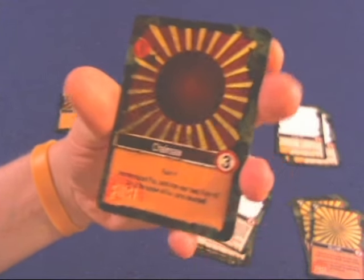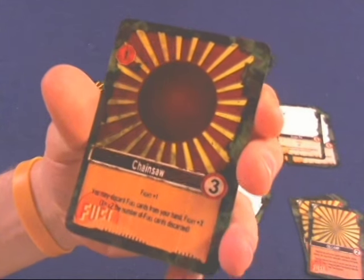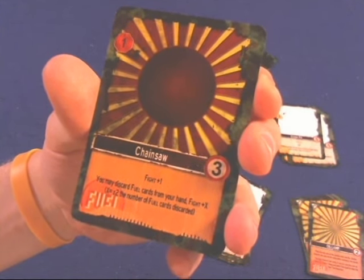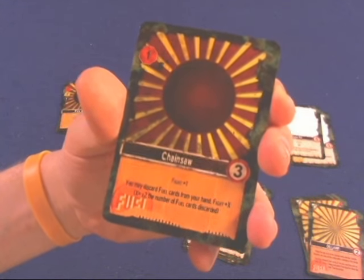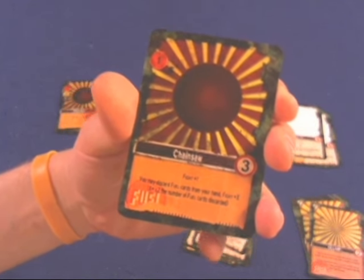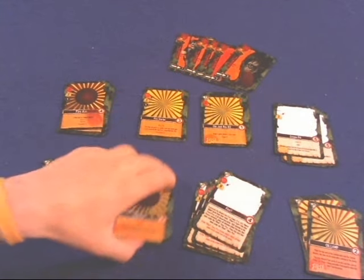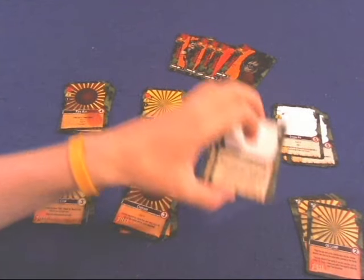Next we have the Chainsaw, which might be one of my two or three favorite cards of these eight. It instantly gives you a fight plus one — I assume you can just throw it at somebody — but you may also discard fuel cards from your hand and the chainsaw fight becomes times X, meaning the number of fuel cards discarded times two is your new fight value. The Chainsaw can be very, very powerful, especially if you have a good deal of fuel cards.